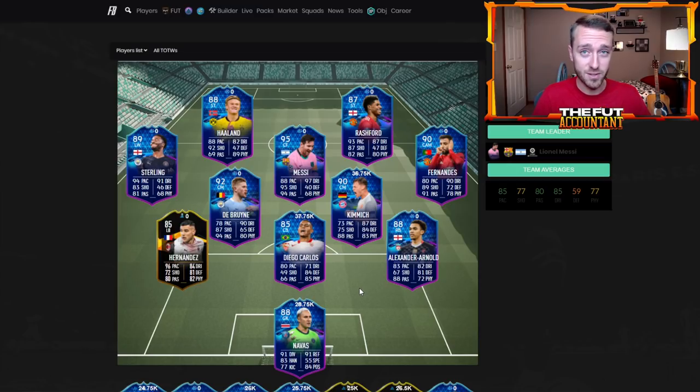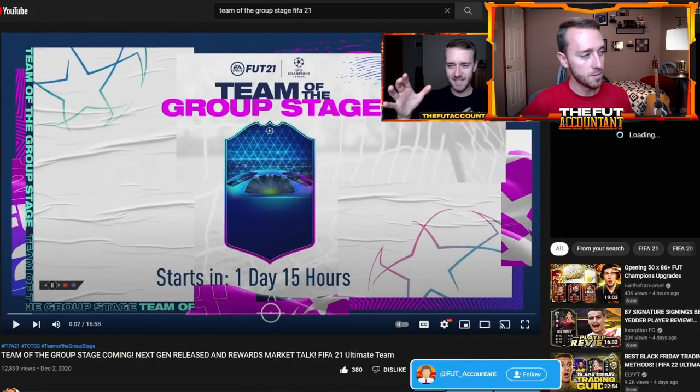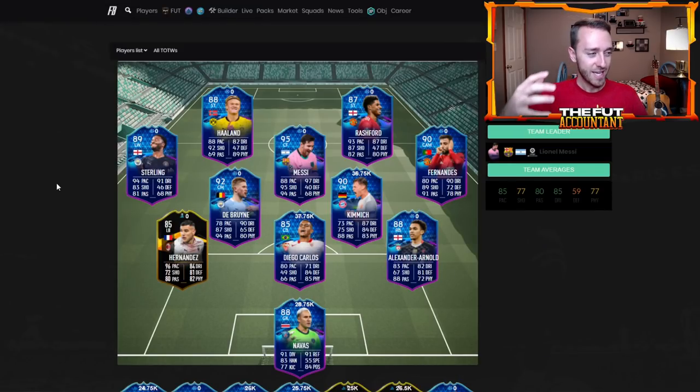People had just come out of Black Friday with a lot of coins, and with all the extra pack supply opened that year and this year on Black Friday as well, you actually saw the market drop a bit because people sold cards from their teams and inserted some of these new promo players. That's kind of what Team of the Group Stage is — a promo that a lot of people look forward to because of the Champions League-related content.